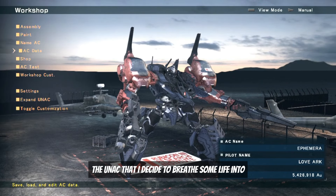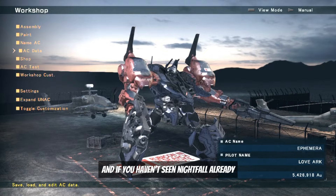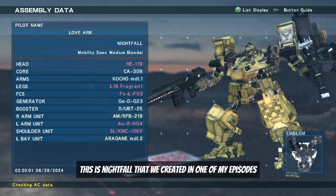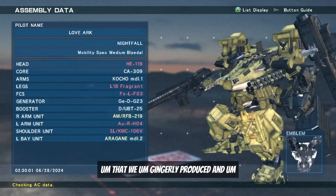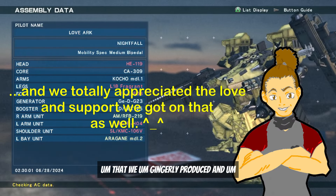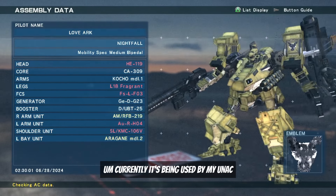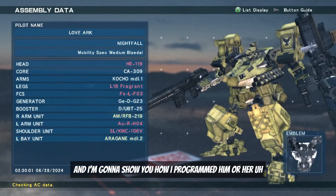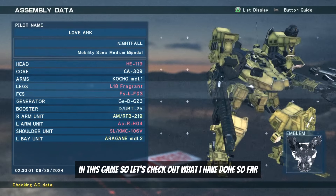The UNAC I decided to breathe some life into is Nightfall. If you haven't seen Nightfall already, I'm going to bring the data up. This is Nightfall that we created in one of my earlier episodes. Don't worry about the red and yellow marks — it's currently being used by my UNAC. This is the AC we're breathing life into, and I'm going to show you how I programmed it.